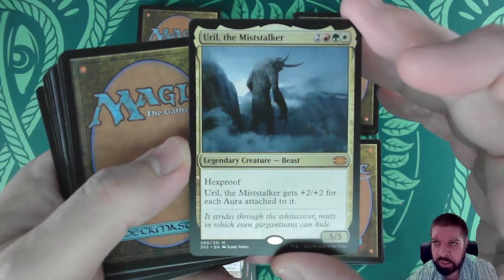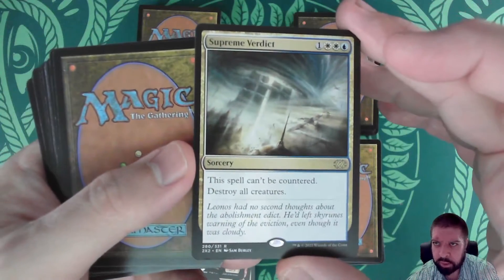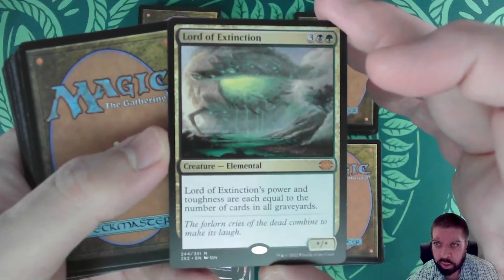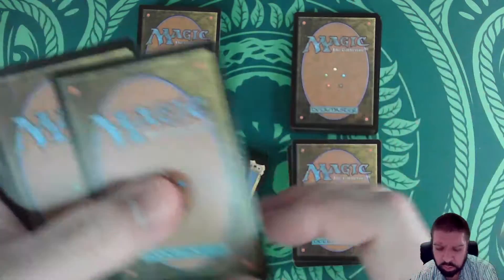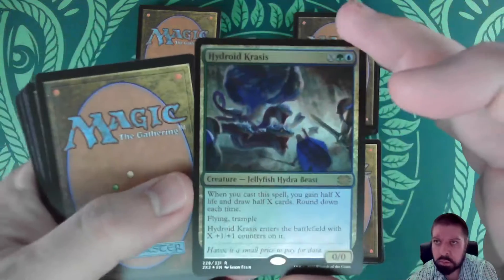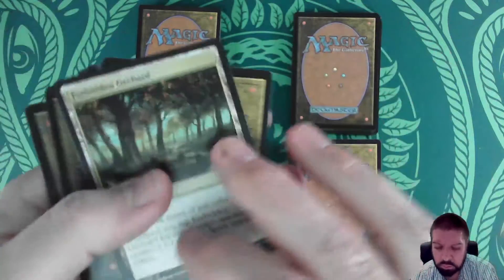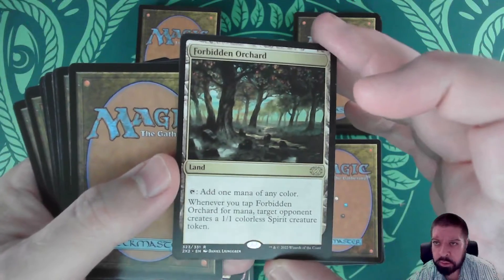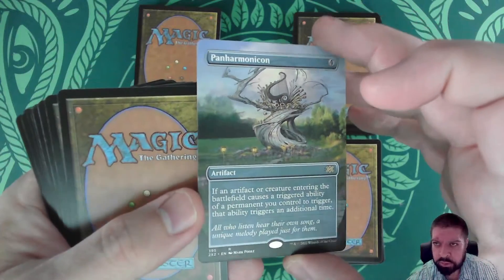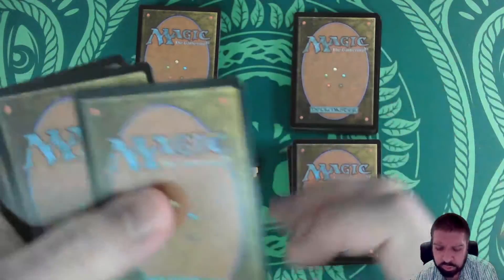Earl of Misthallow, I do have a foil etched version of that. Supreme Verdict. Lord of Extinction — that's a mythic. Dragonskull Reaver. Hydroid Krasis in foil. Forbidden Orchard. Panharmonicon in borderless — if you're getting tired of the other versions, I've got a new version to bling out your decks with.